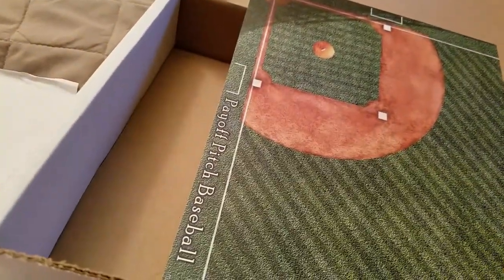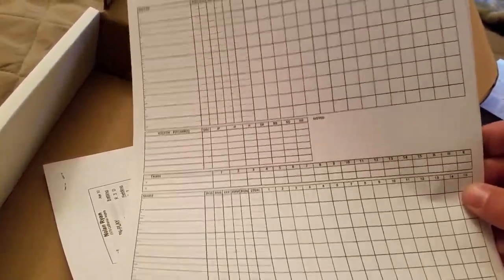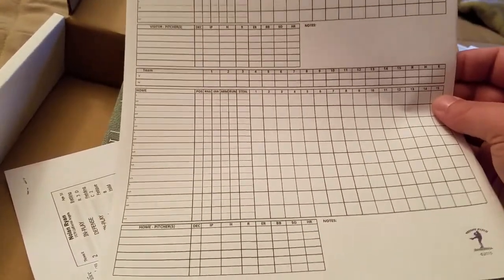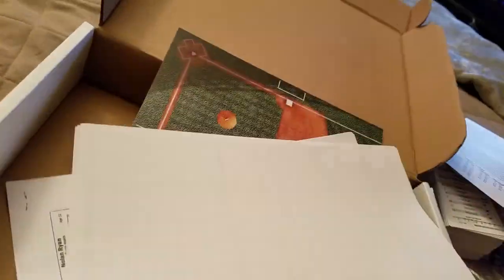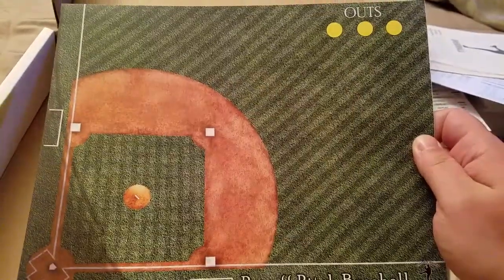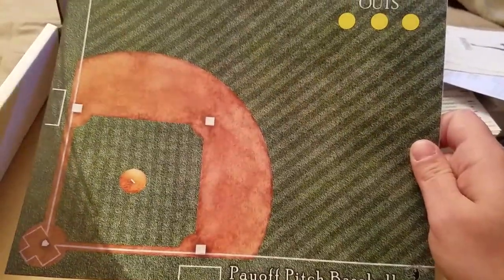It came with a couple of score sheets. If these look familiar, it's because Earl Shamblin at Tabletop Baseball used these for his Justin Verlander replay, as well as various other replays. I'm probably going to be using these, but if not I'll go to my normal old graph paper. And it came with a little field marker — a little field of dreams, if you will — though I don't think I've ever used one in Strat or APBA or any of those.